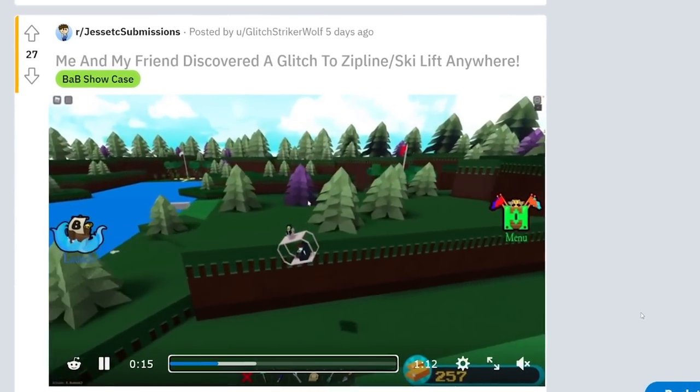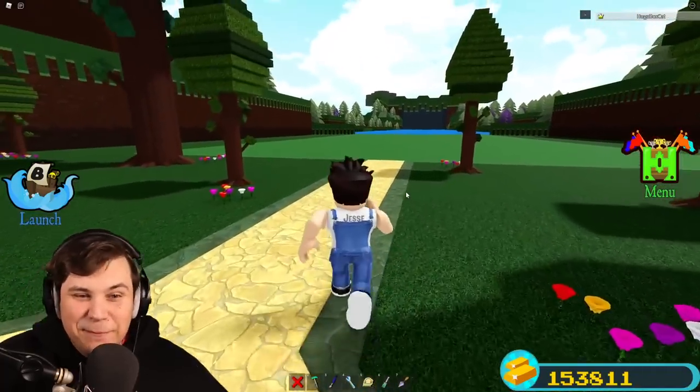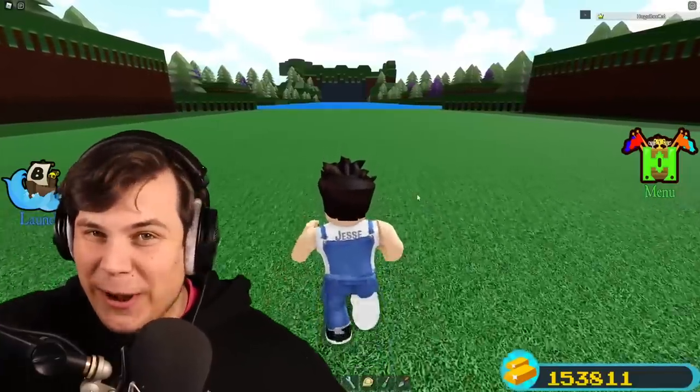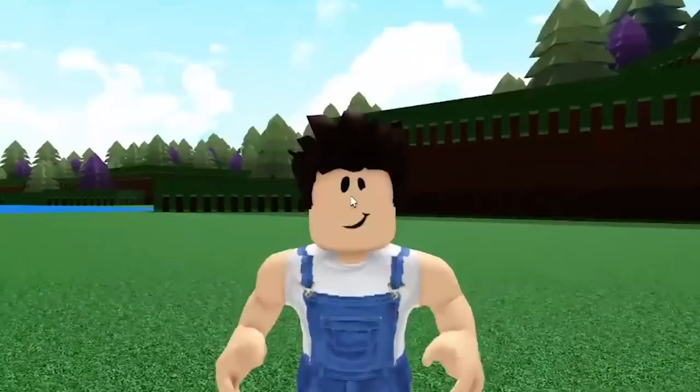So the other day, I was just looking through Reddit, and all of a sudden I came across this. My man straight up built a working zipline that you can just aim and shoot wherever the heck you want. I just simply have to know how he actually built this, and honestly, I want to have my own one of these. So let's build our very own zipline that we can shoot anywhere.